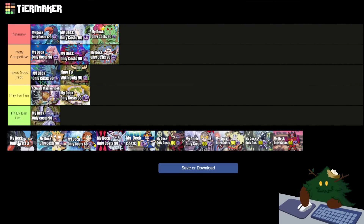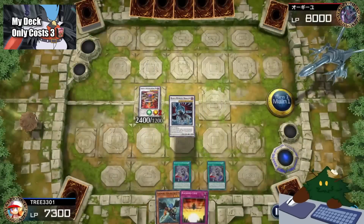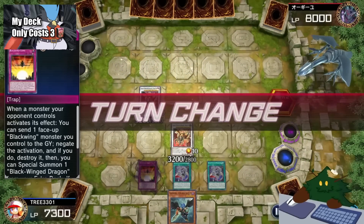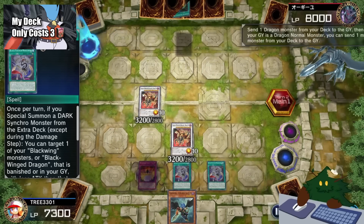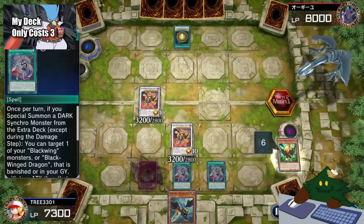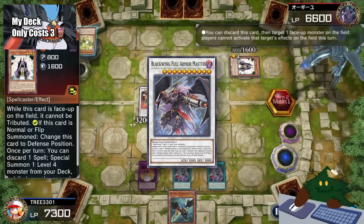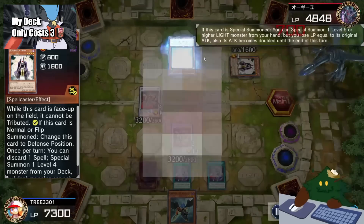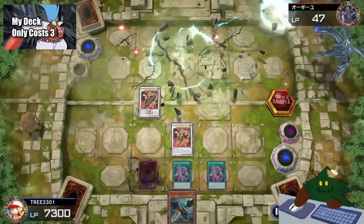Next deck is Black Wings. Black Wings I am going to put in Takes a Good Pilot. Black Wing is definitely a Takes a Good Pilot deck. The combo line for this deck is ridiculously long — it took me a while to learn. The goal for this budget deck was to summon out Black Wing Assault Dragon and basically burn your opponent until you won. You also have the boss monster Black Wing Full Armor Master to get you out of sticky situations. If you want to invest in this deck, I highly recommend crafting Northwemko the Starlight. This allows you to combo much easier and make even stronger end boards.